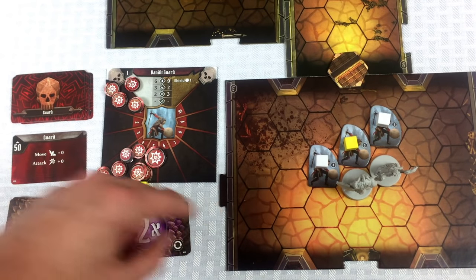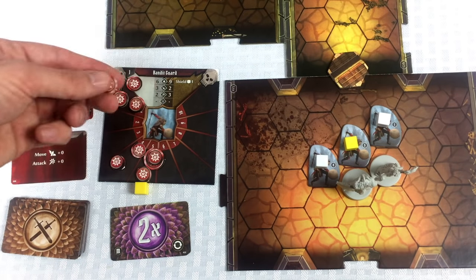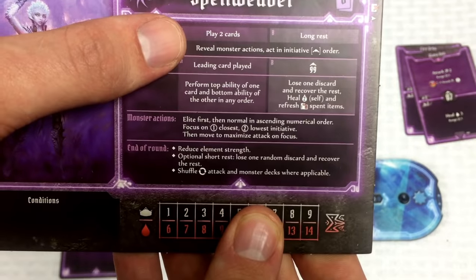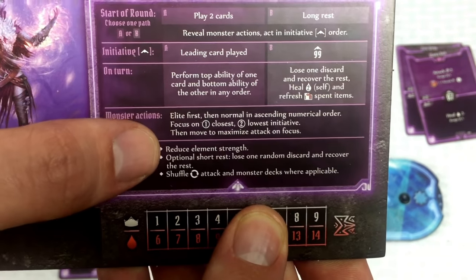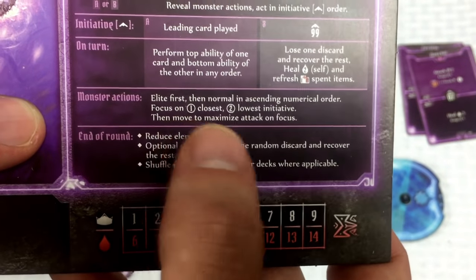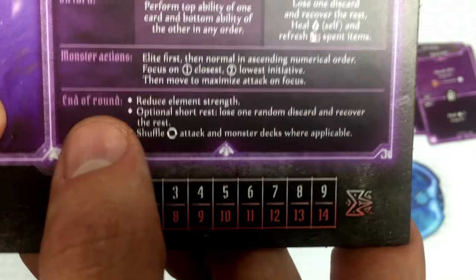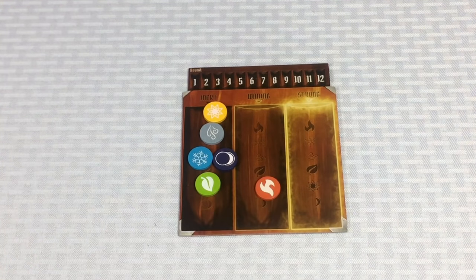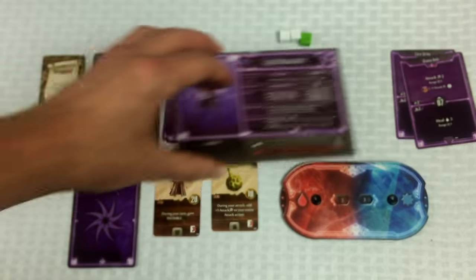At the end of round one, we reduce element strength — fire shifts one step weaker. Players can optionally short rest: lose one random discard card and recover the rest back to hand. I'm not doing that with either character. Then check attack modifier decks — anyone who drew a reshuffle icon needs those cards shuffled back in.